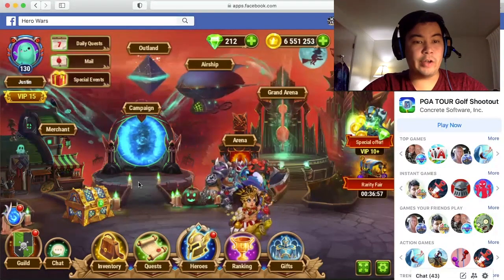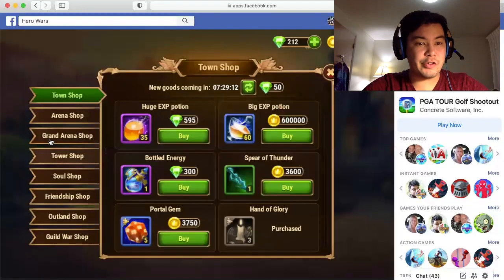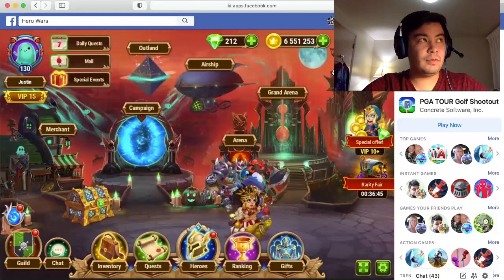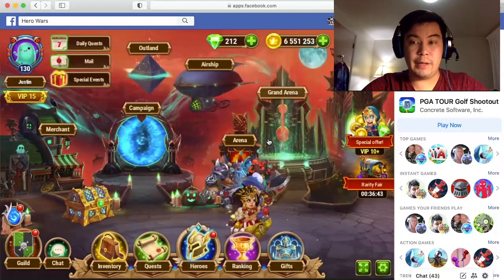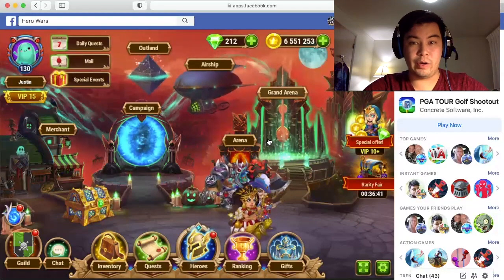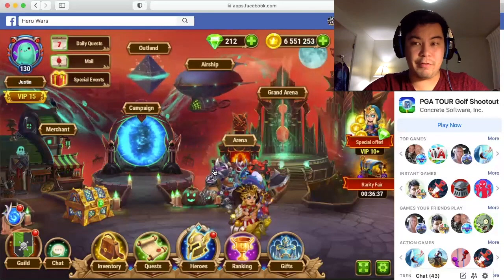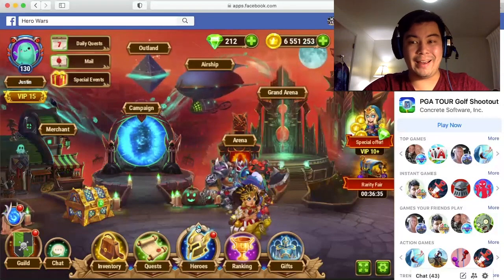Alright guys, so we are talking about Countering Rufus, as I mentioned. He's super easy to acquire — you can get him in the Grand Arena shop — which actually makes him kind of annoying because a lot of people can use him in Arena, Grand Arena, Guild Wars, etc. He's especially prevalent when we're talking about pet adventures.